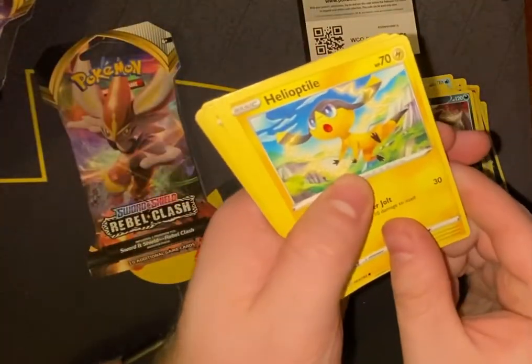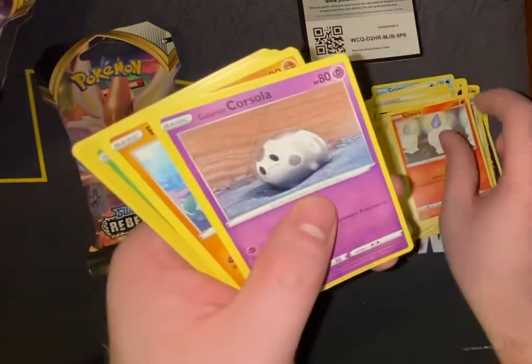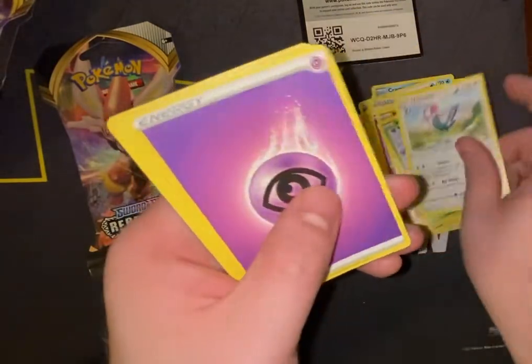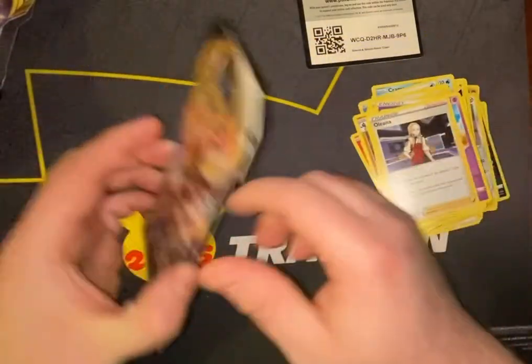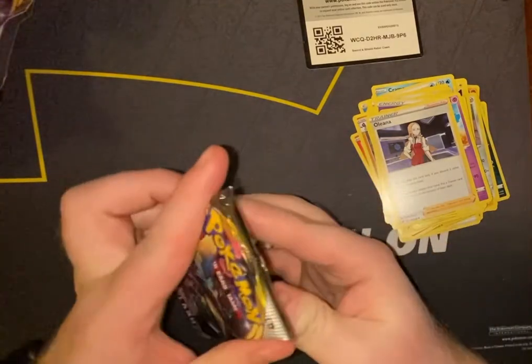We have Helioptile, Honedge, Litwick, Galarian Corsola, Binacle, Snover, Unfezant — Psychic Energy, Durant, Palossand, and Oleana. Now for the final Rebel Clash pack.